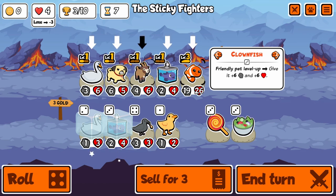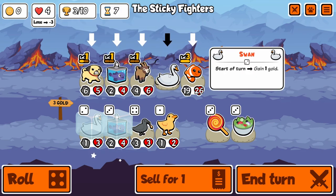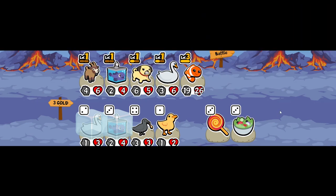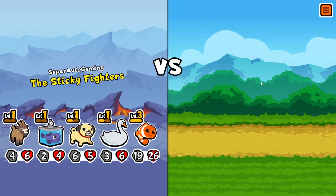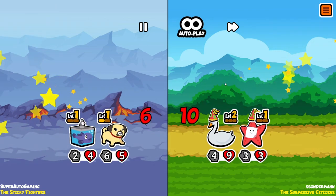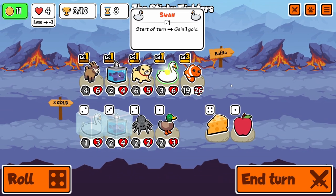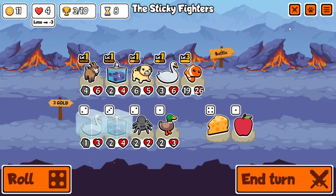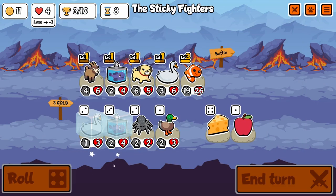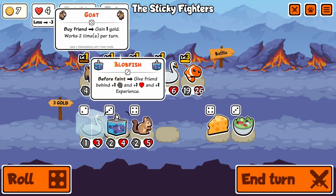Oh no, that's kind of weird. Okay, clownfish needs to be at the front, like this. Oh my goodness — had to really switch up the lineup. Oh, he's got a huge dog — thank goodness they take each other out. Oh buddy, that was close. That croc — I think we're gonna wait on level up. Oh my god. I'm gonna level up my blobfish.